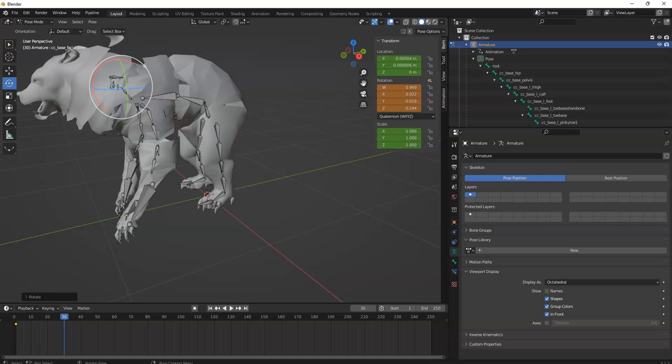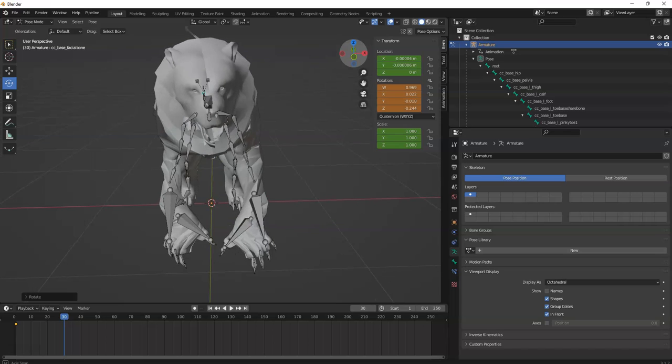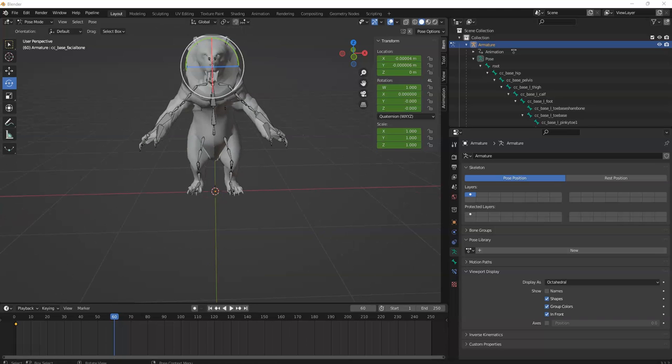I didn't add a keyframe and I moved it, so it reset. I'm just going to have to do this again and get him back into position.